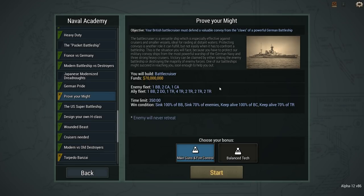Hey guys, Stealth here, and welcome back to Ultimate Admiral Dreadnoughts. This time around, back to 'Prove Your Might,' one of the more difficult missions. The battlecruiser is a versatile ship, which is especially effective against cruisers and smaller vessels, ideal for raiding at distant waters.